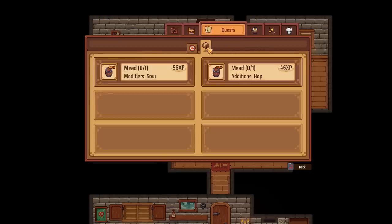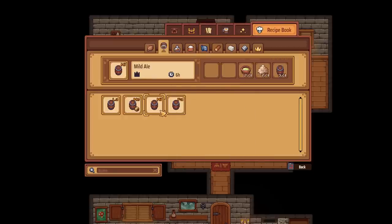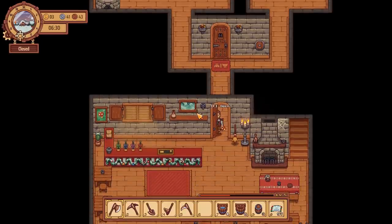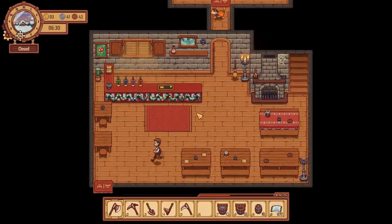Also, the quest that we need to do - we need to make a sour mead and a hop mead. I thought we already did this one. Maybe we need just a normal hop, not a jewel or a bitter hop, something like that.